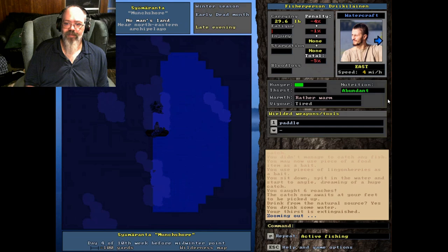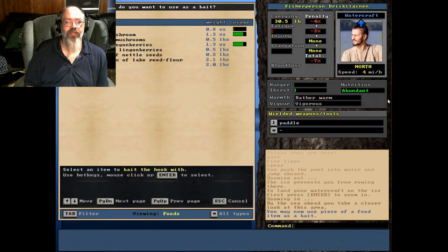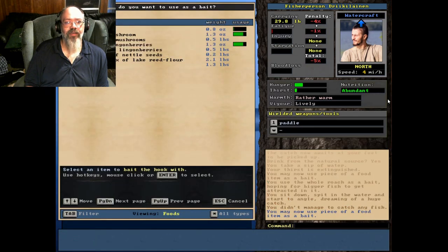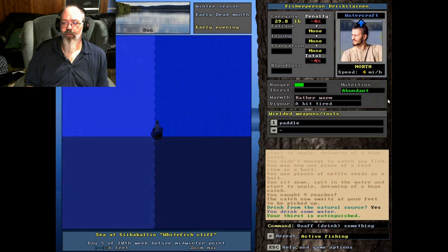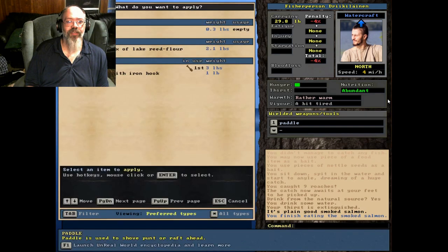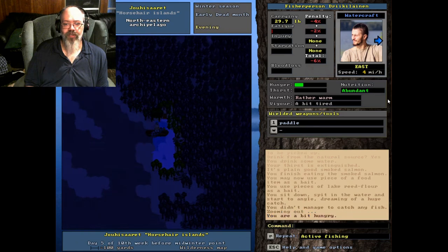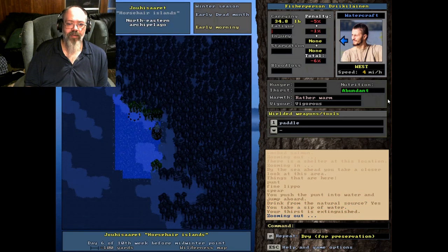Berries seem to be about what you always want to use for roaches. Let's try using one of those roaches as bait - caught a pike! Let's try nettle seeds, and we caught more roaches off it. Let's try some flower bait in the early evening - nothing that time. Fishing in the winter seems pretty good so far overall.